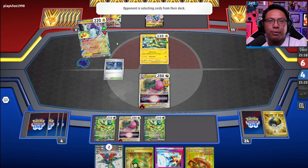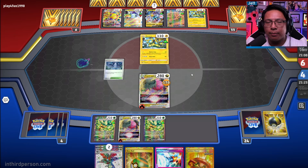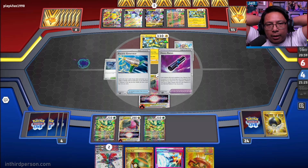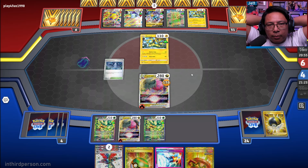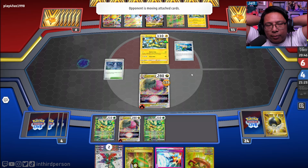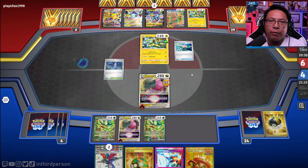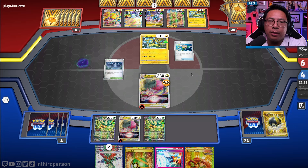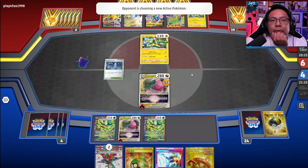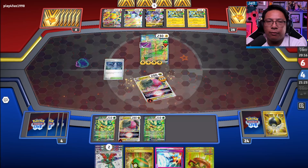Someone using the Sneakertalk TCG Miraidon with Regileki list. Are they going to hit four energy and take three prizes? That would be crazy. Arvin — probably Generator. I would expect the Raikou to come in and absolutely smash us. Oh my goodness — they're going for it. They are going for it. They get the fourth energy and they're going to take three prizes on this Regidrago. All of a sudden it's looking really awkward.